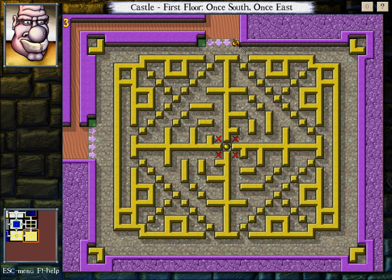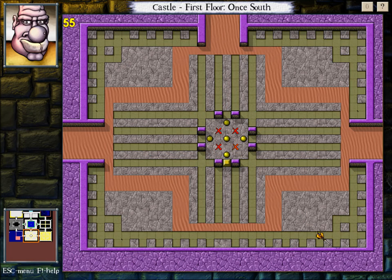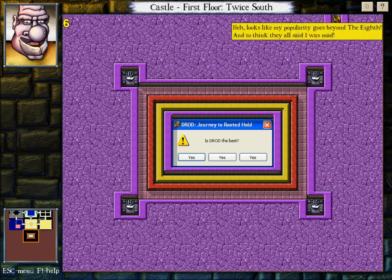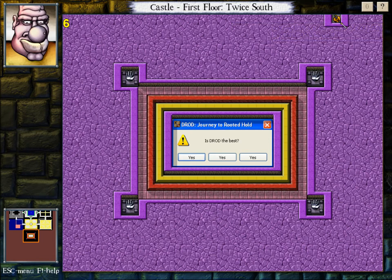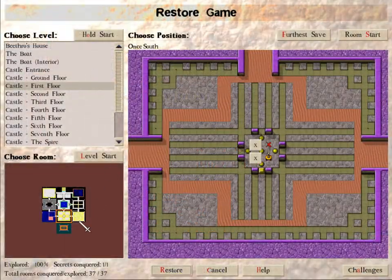I don't think it's in here. There's a slight possibility that the secret room in this level could be accessed from another area. But for now, let's not think about that because that seems complicated and scary. Oh wait, I see it! I see it! It's down here. So I'm guessing there's a way back. 'Looks like my popularity goes beyond the eighth. And to think they all said I was mad.' Is DROD the best? Yes. Yes. Yes — that is my answer. Final answer, even. And it lets you back out — that's cute. I was worried this was unbacktrackable.